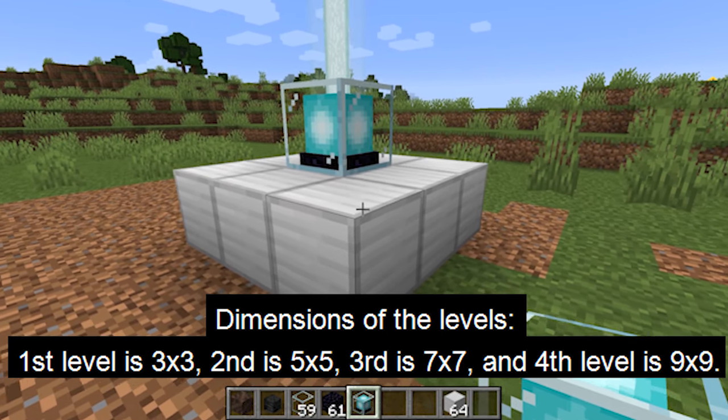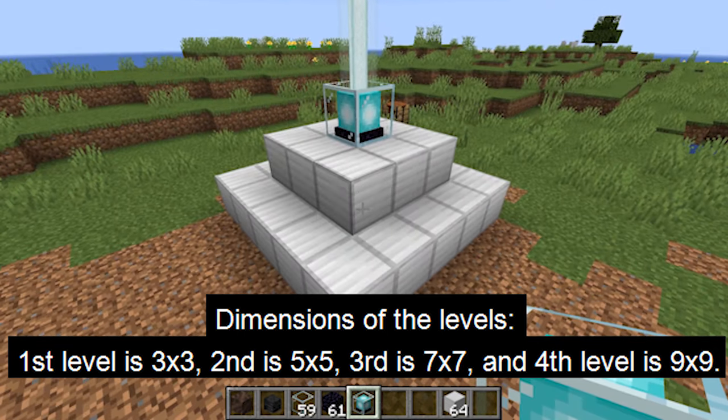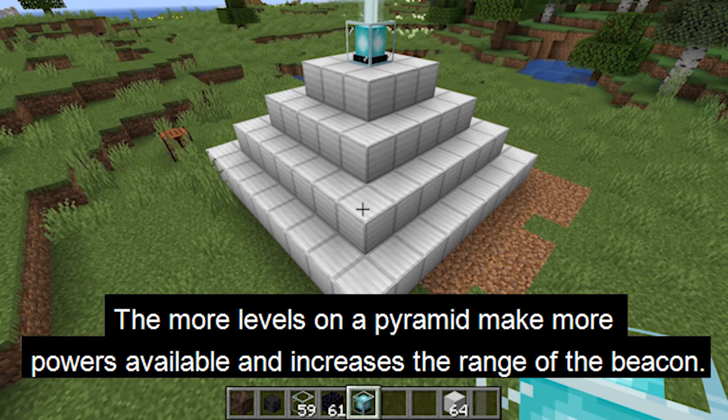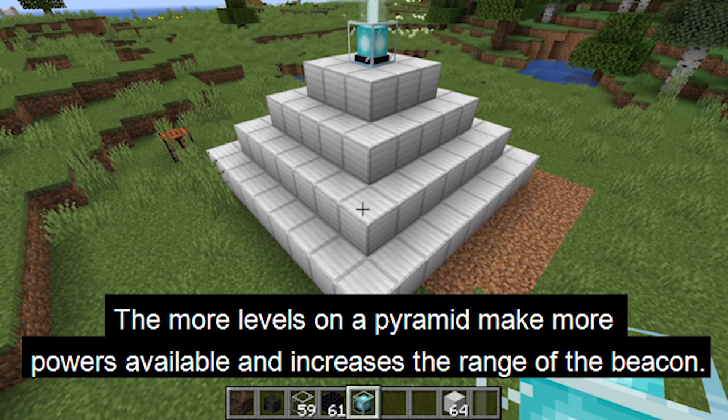The pyramid can be between 1 to 4 levels. The dimensions of the first level is 3x3, the second is 5x5, the third is 7x7, and the fourth is 9x9. The more levels you have on a pyramid, the more status effects become available and the greater the range of the beacon.